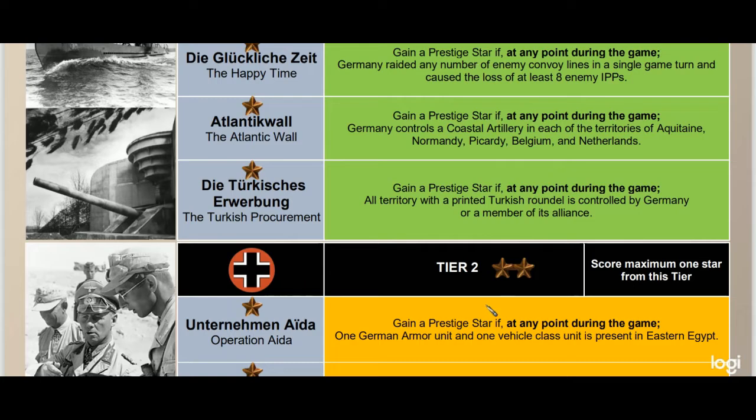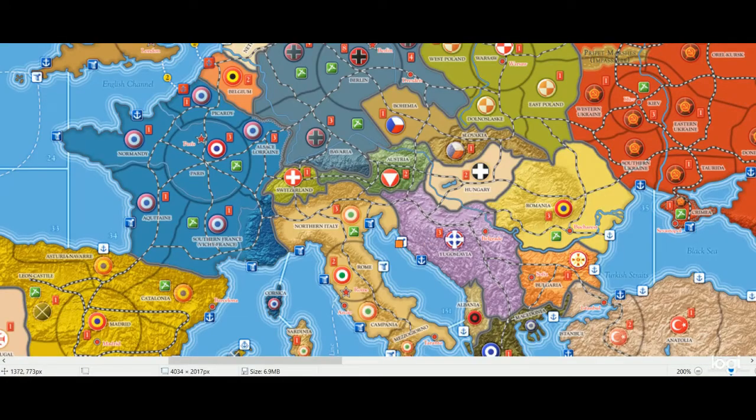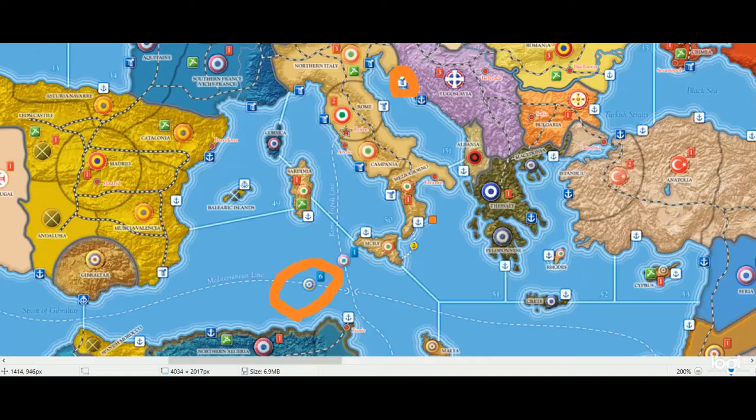If you're not playing with that expansion it can get difficult — you either have to get the Italians to carry you across, or you capture Yugoslavia, build a shipyard, build a transport, protect it, and ship your units across. That's also an option.